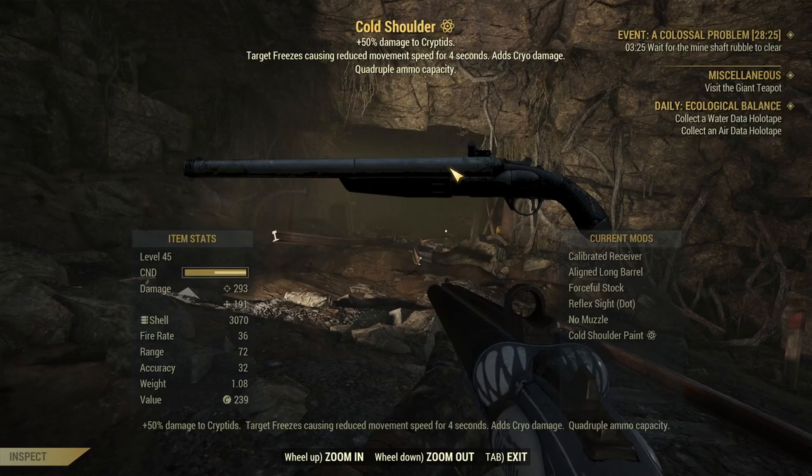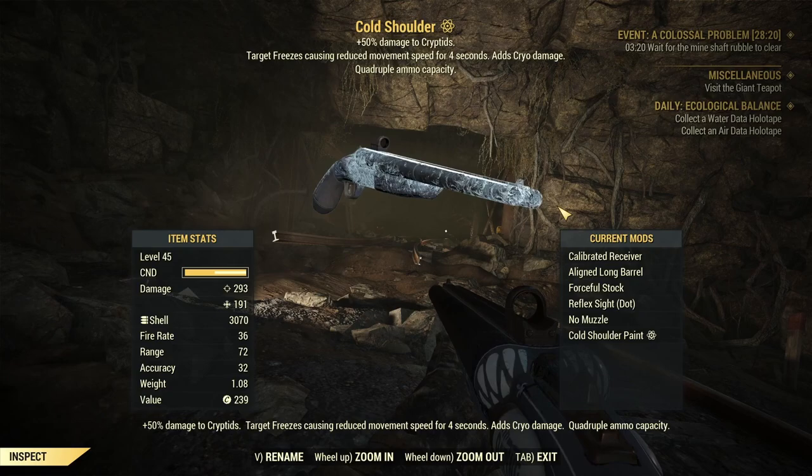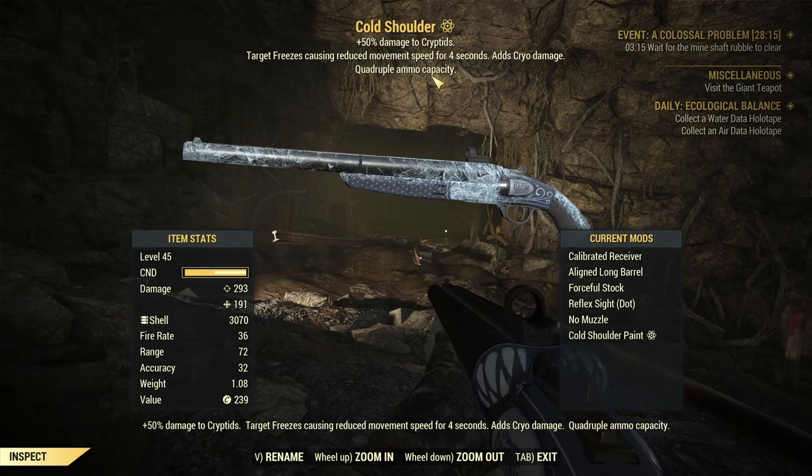This is Cold Shoulder, a 3-star double barrel shotgun. The first star is quad effect, which is perfect for double barrel shotguns. The second star gives plus 50% damage to cryptids. And the third star adds cryo damage.